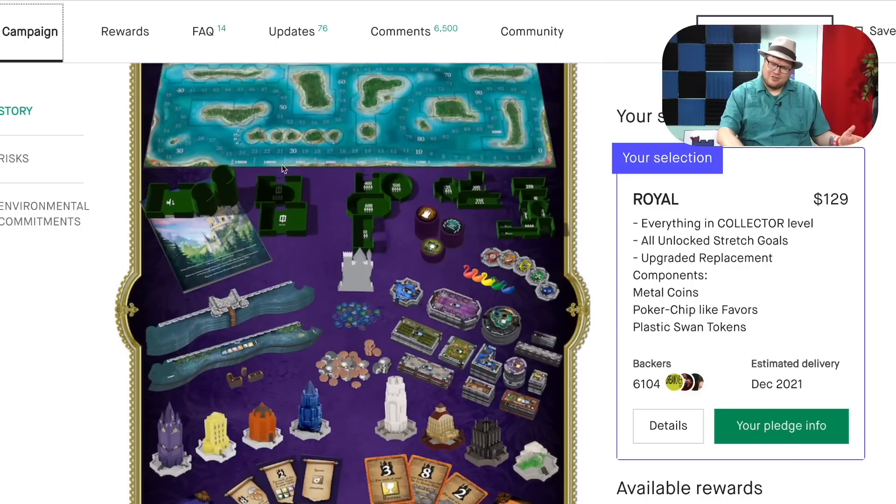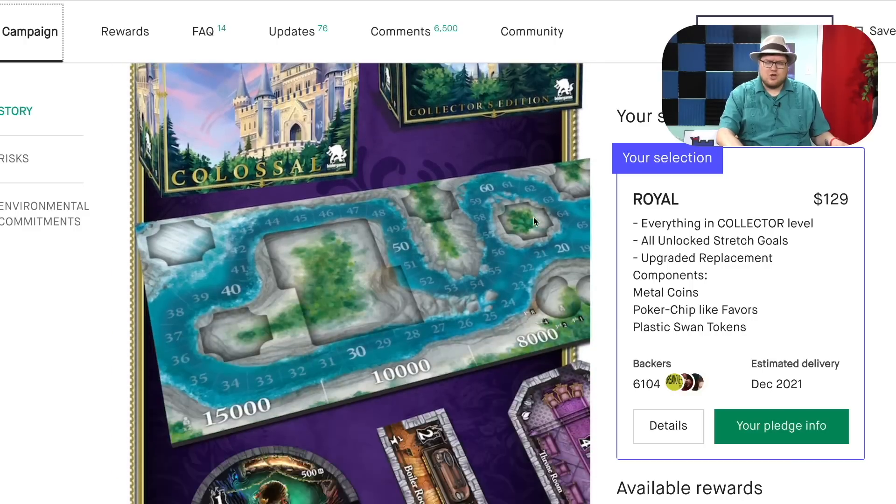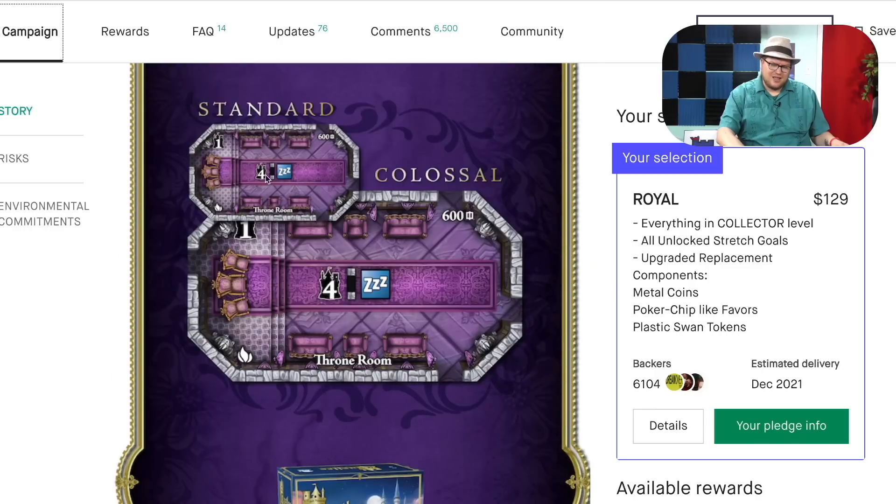These green trays are a little ugly, but they work really well. It was just so easy to get this to the table and play. Here's the standard tile and then the colossal tile — that's so big. That colossal tile is this big.